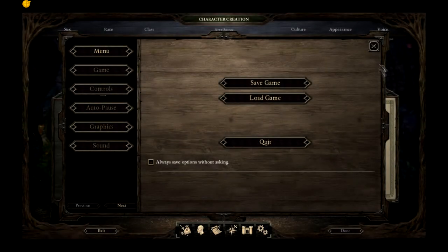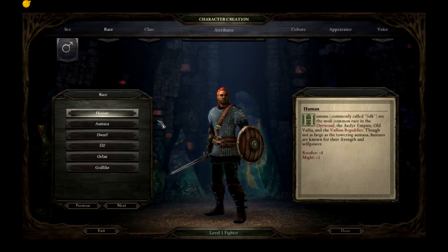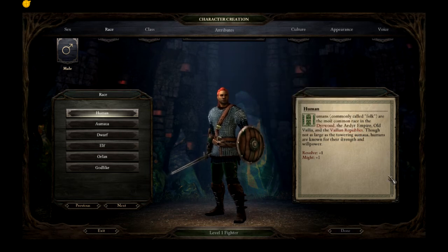Character option two — and yes, the rogue would be female. This is going to be a human. Commonly called 'the folk,' they're the most common race in the Direwood and the Ader Empire. Old Vila and the Violan Republics are a mercantile power and former colony of a larger, more ancient nation. The Republics lie to the south of the Direwood and Irglan Feth and are ruled by a duke electing the council of Seglia — a council of 14 dukes including its five most prominent. Humans are known for their strength and willpower, so you get bonuses to resolve and might.